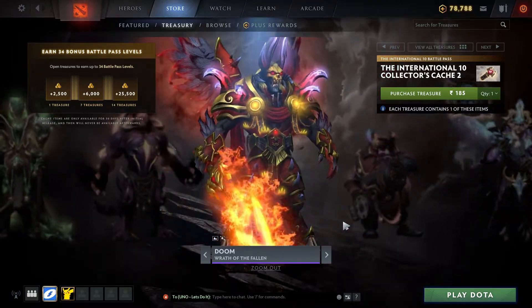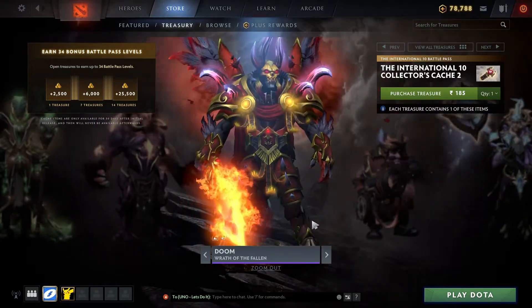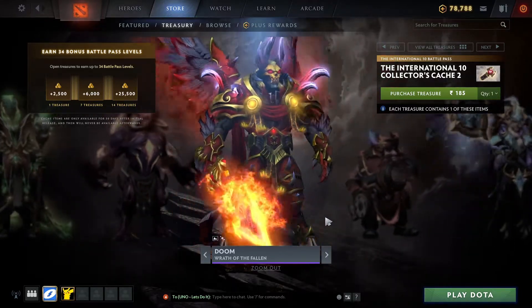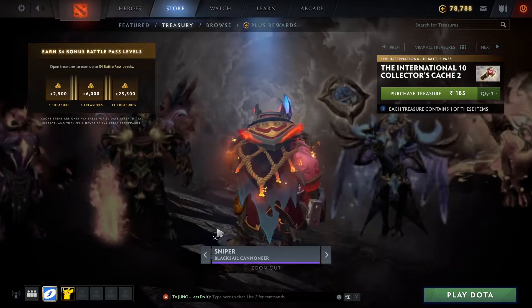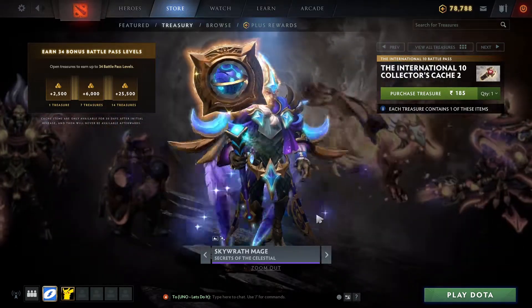Here comes Doom — I guess it's an offlaner set. This is an offlaner Collector's Cache — all the tanks got these sets. Doom included, and I mainly play offlane so good for me. We also have a Sniper set — Black Sail Cannoneer — which looks good.